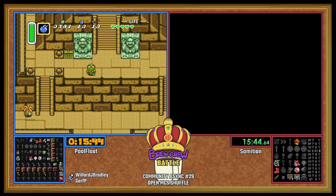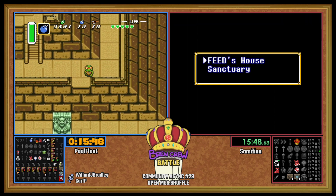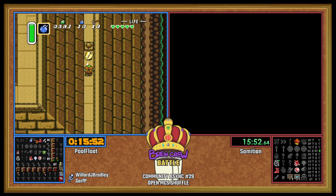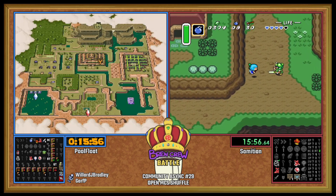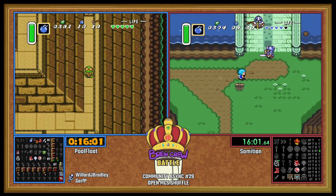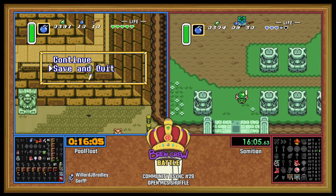We've got another map here on the pyramid. Basically it's key sanity light — key sanity but without the big key shuffled. Nice Hyrule Castle map.